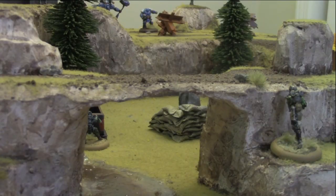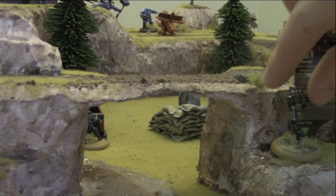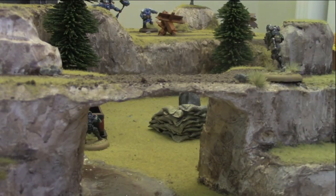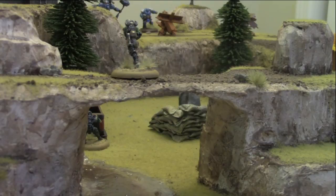Next comes the monkey wrench, who also rolled a 10. He is going to try to ascend a level of elevation to get on top of this mountain. We measure the distance — moving up an elevation that is a card length or less costs 1 MP. The monkey wrench has 2 MP, so he can still move one card length after ascending. He then tries to snap to cover to the rock wall, but unfortunately misjudges the distance and is unable to snap into cover next to the wall.